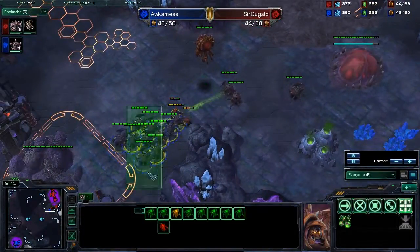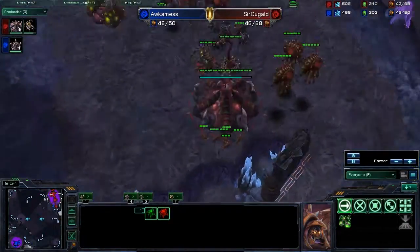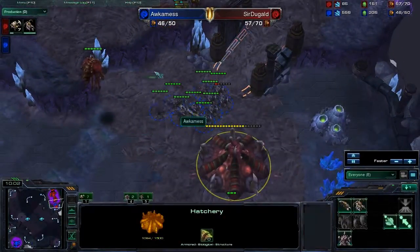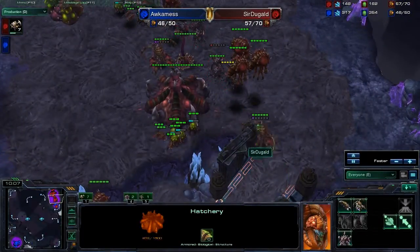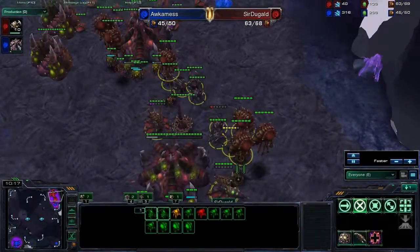If this army comes in and engages properly, this could be disastrous for Sir Duggald. And the battle begins — the roaches crush the Zerglings and start crushing the other roaches. There's nothing Sir Duggald can do with his small roach count. He just runs all of his units in and lets the expansion finish. Is he going to try to defend it, or just let Occamness spit all over his hatchery? The queen comes down — Occamness is just going to destroy this hatchery and Sir Duggald is just going to let it happen.